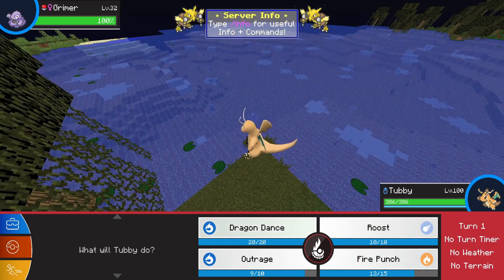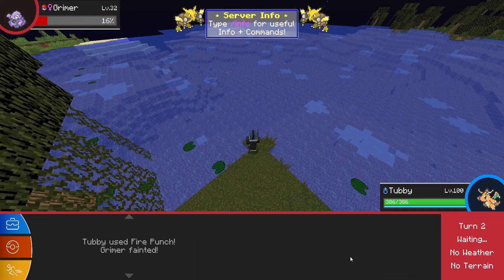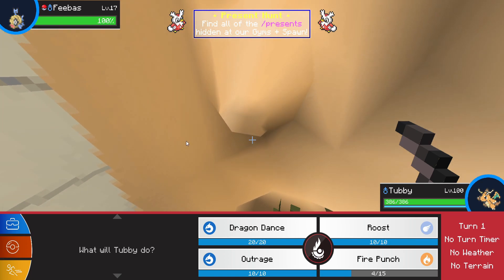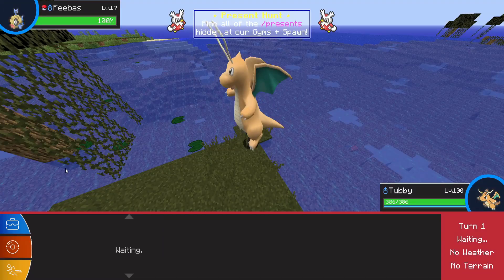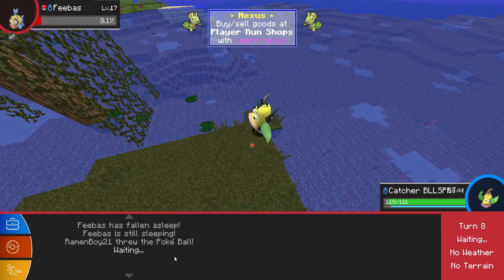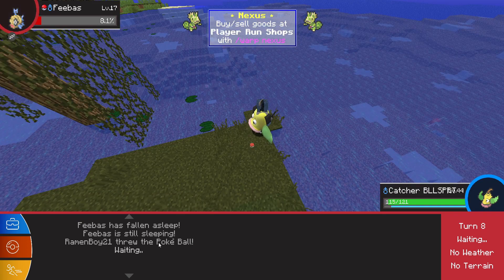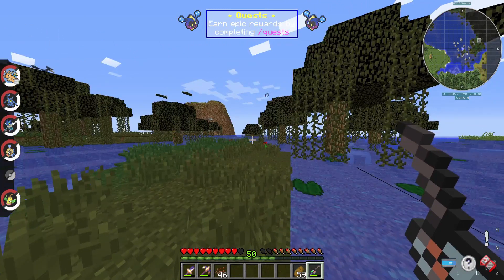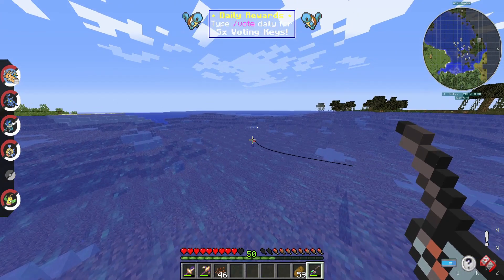A Dewpider. A Grimer. Another Fire Punch. Ooh! A wild Feebas? Okay, we have to catch the Feebas — it's not what we want, but it's just such a rare Pokémon. Alright, this is my last minute of fishing. Last minute of fishing. If I don't catch a Greninja...